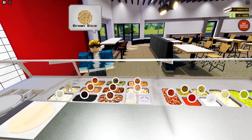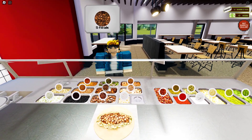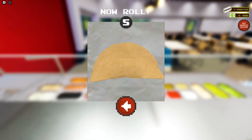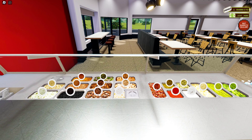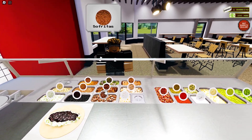He will give us instructions to roll the burrito. Preparing the order is the same on mobile and PC — you will just have to drag and drop the required ingredient. Rolling the burrito, however, is different on mobile and on PC.